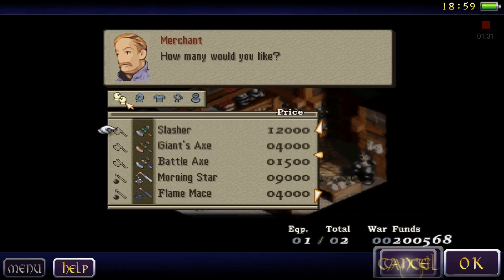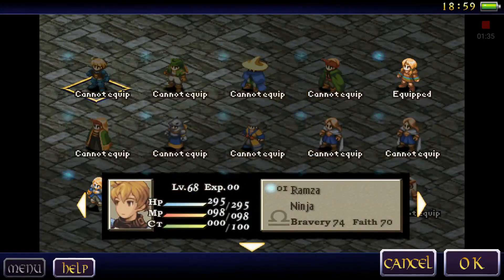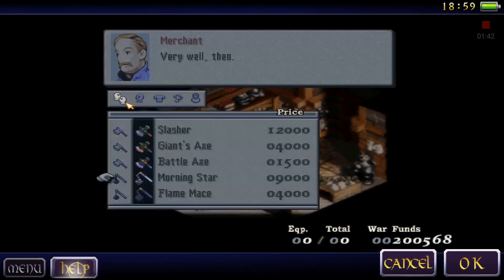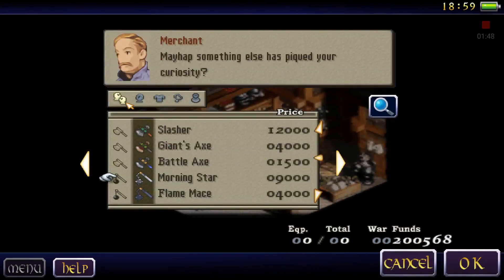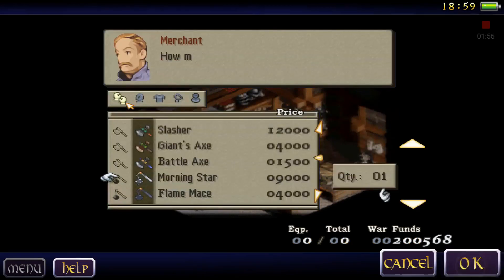Don't I have a Slash already? Let me check that out. Yep, equipped. Morning Star — a large spiked metal ball attached by a chain to a wooden pole. Attack 16. A ninja can use it, alright. Let's only get two of those.